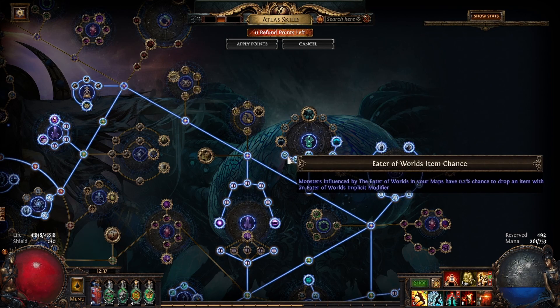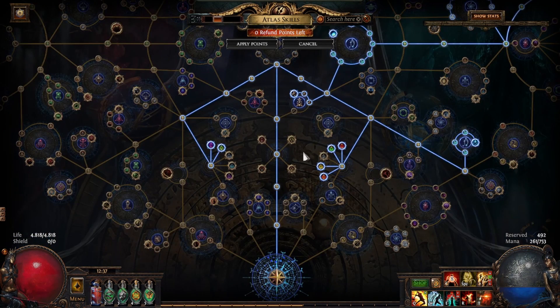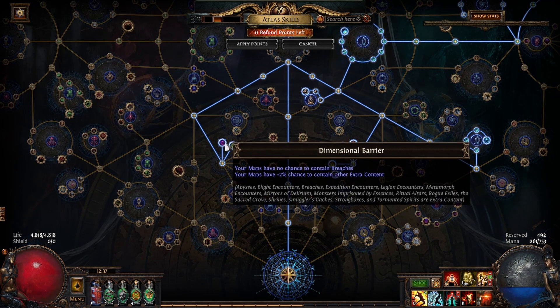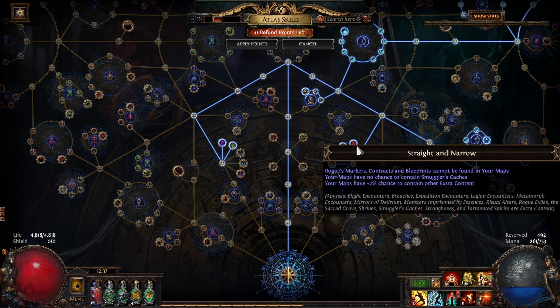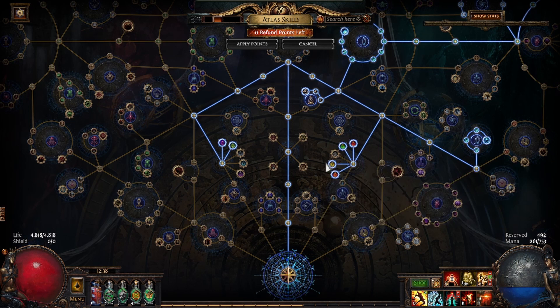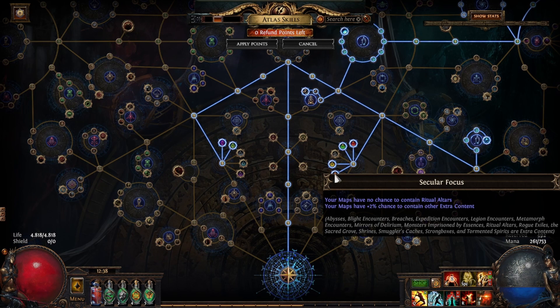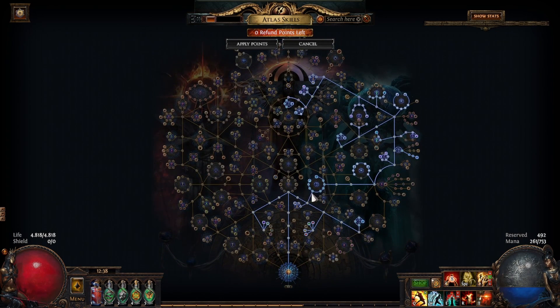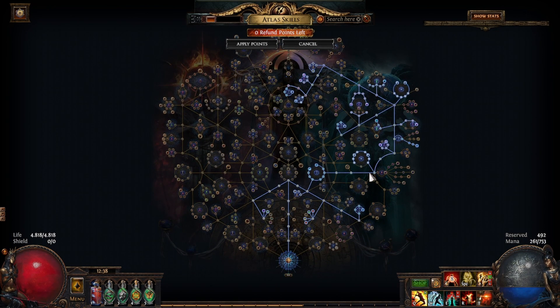I also took some small nodes. The last thing I want to talk about is the mechanics that I rolled away: Breaches, Abysses, Ice, Metamorph, Blight, and Ritual. Okay, this concludes the video. I hope you found it informative and I wish you guys a wonderful day — bye!